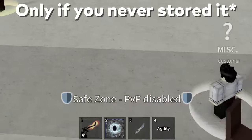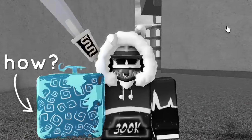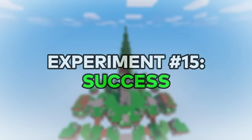If you die while holding a fruit, you sadly lose it. But what if you can save it? I've seen a few talk about this — if you press backspace after you die, I hope I didn't waste 200 grand. The fruit is still there, all in one piece. Experiment is successful.